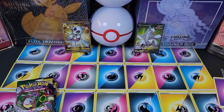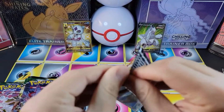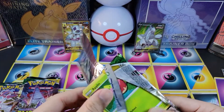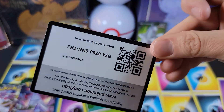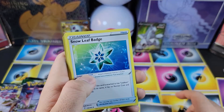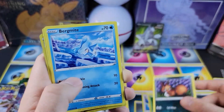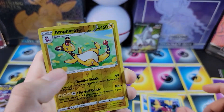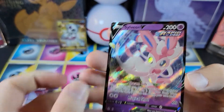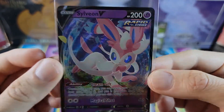Looks like four packs left in this ETB. I'll do Rayquaza at the end. Steel energy, Snow Leaf Badge, Powden, Braviary, Applin, Sableye, Nickit, Bergamite, Carvana — and I think we might have something. Woo! Amazing. This is a pretty good single box — that's three hits in one box and we're not even done! A good look at that — awesome, very nice!